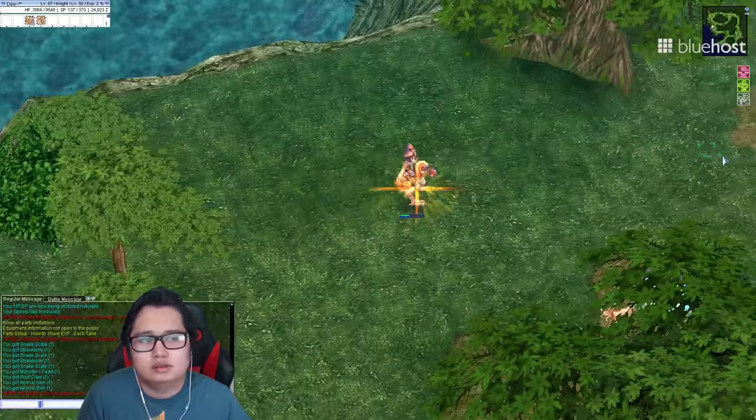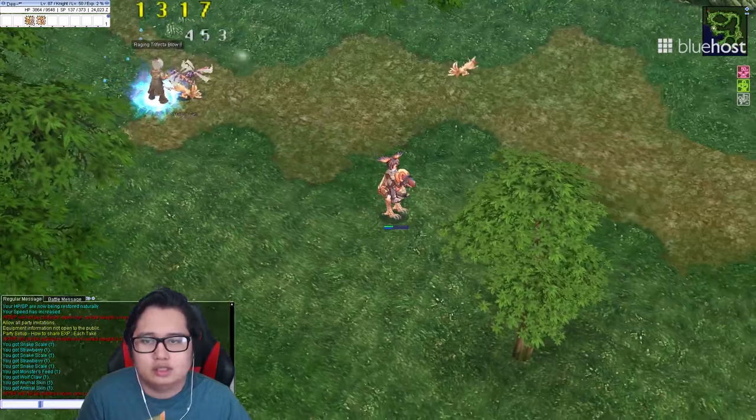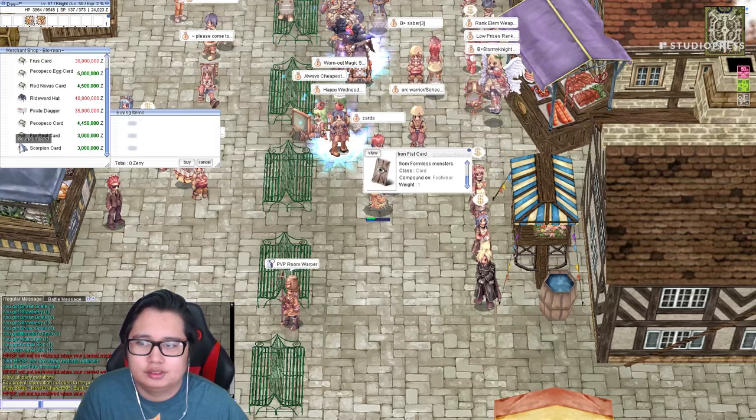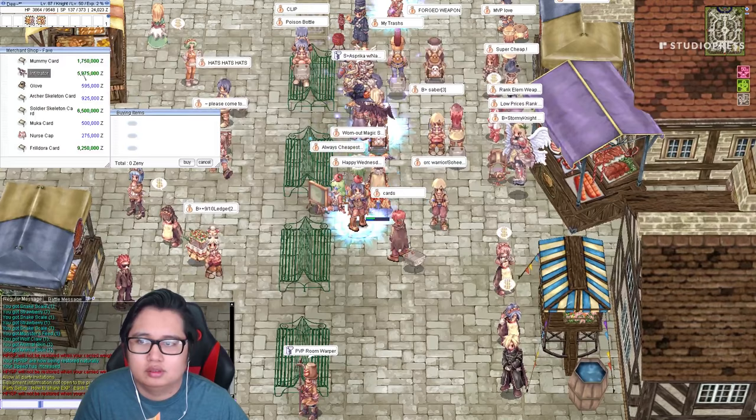GMs, can you ban this guy? Heroes — you got the name? Okay. Cards: iron fist, Peco Peco egg, glove mummy card, Frildora.